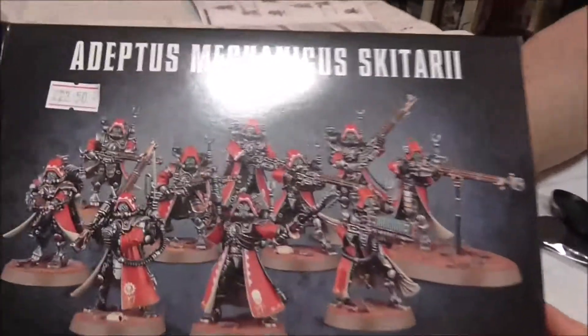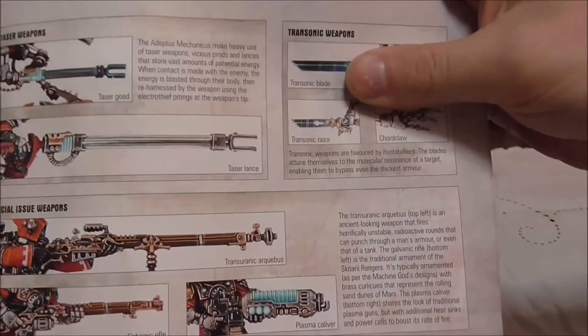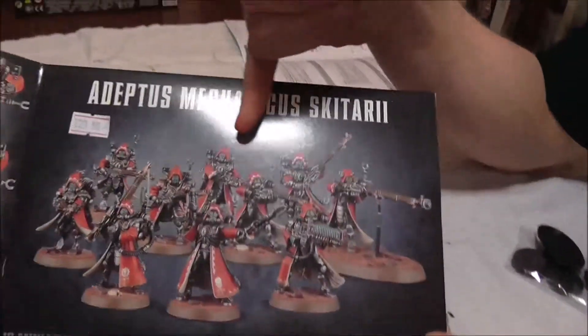They've used the proper old term — a Transuranic Arquebus. Before muskets you had arquebuses, which were less long range and you used stone shot. So it's basically a nod to the history of weapons. They're really keeping to the old names and old looks and styles but using upgraded futuristic weapons. And then there's the Radium Jezzail — like the long barrel jezzail from the Middle East. Skaven have Warplock Jezzails too.